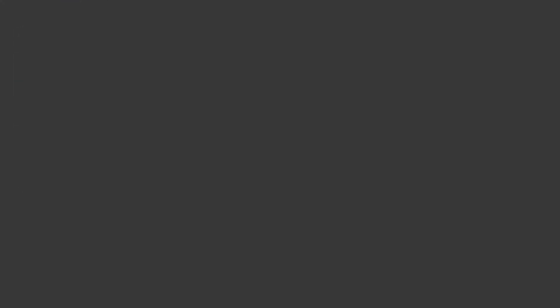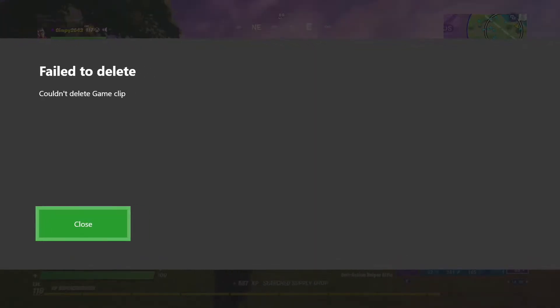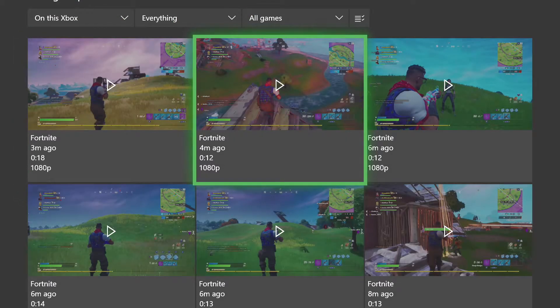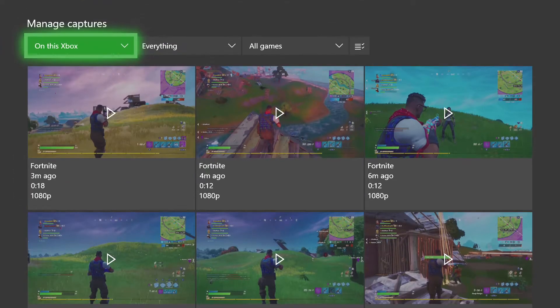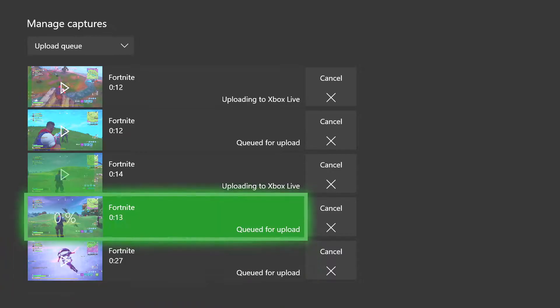Once you've got that all aligned how you need it, we're going to go ahead and delete the old one because we won't need it. So we have all of our clips right here - we have seven clips - and at this point we still just need to wait for these to finish uploading.